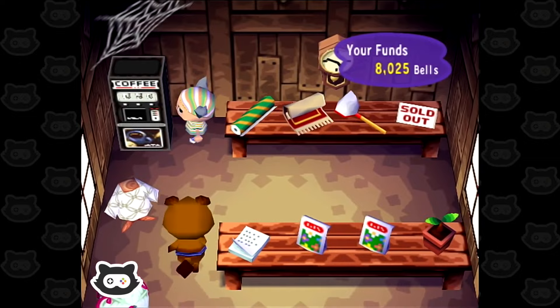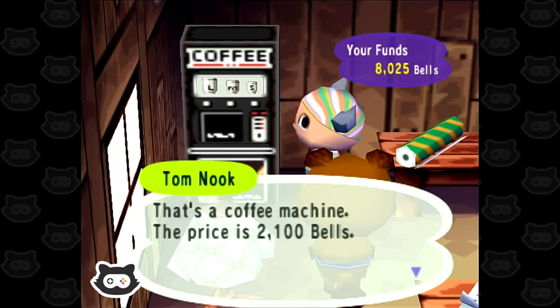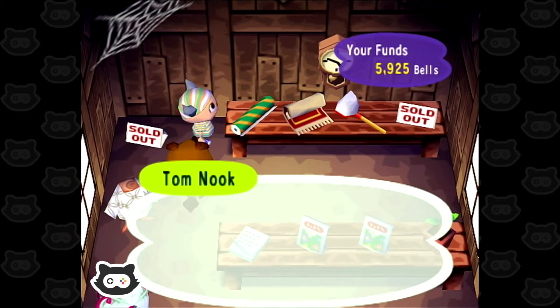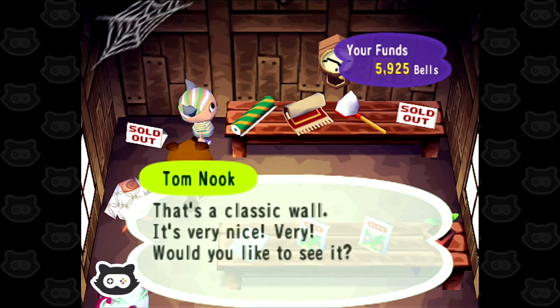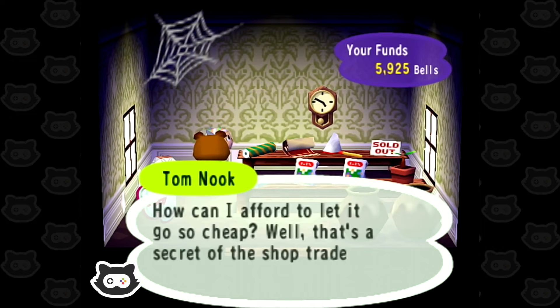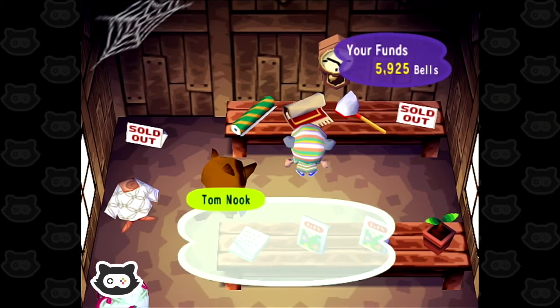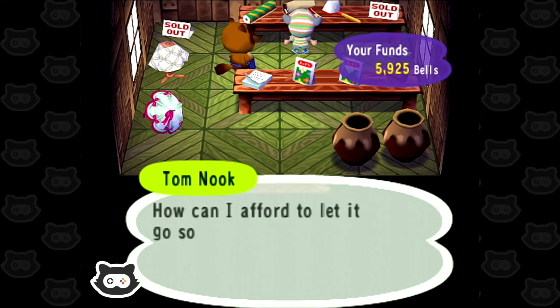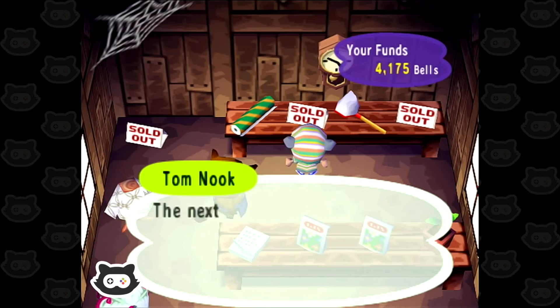And also, I'd like to buy this coffee machine. 'That's a coffee machine — the price is 2,100 bells.' It's expensive but it's a steal at that price. 'Would you like it?' I'll buy it. 'Please take this raffle ticket as a gift — no charge. You have to use this month's raffle tickets this month, don't forget.' Let's have a look at the wallpaper and carpet while we're here. 'Classic wall' — very nice. Oh, ranch flooring — I like that, how much? 1,700 bells — that's pretty cheap. We're getting a raffle ticket as well, so we should have five tickets now.